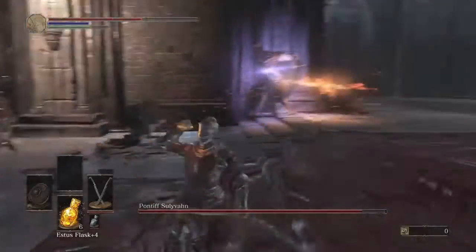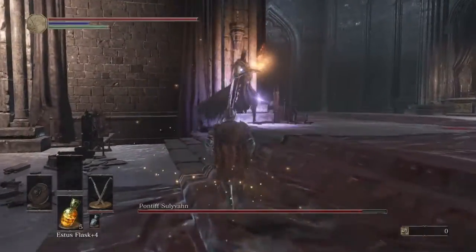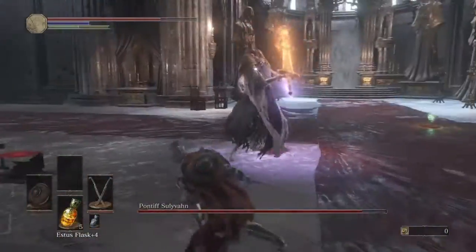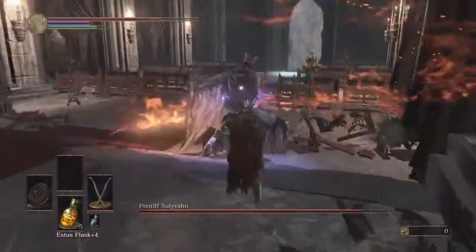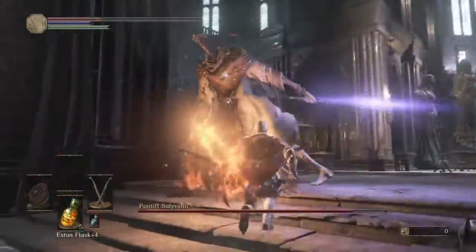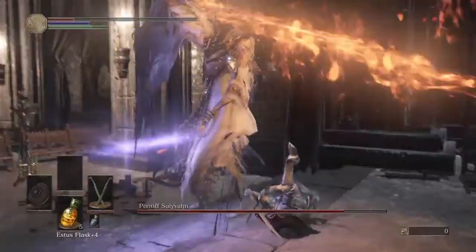For the stab attack, you want to roll away from him, because he's going to follow with a kind of sweeping attack. For that sweeping attack you want to stay close. To clarify: stay away from him when he does the stab attack. That combo will utterly annihilate you.